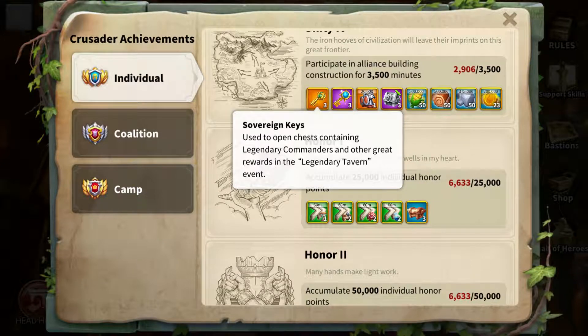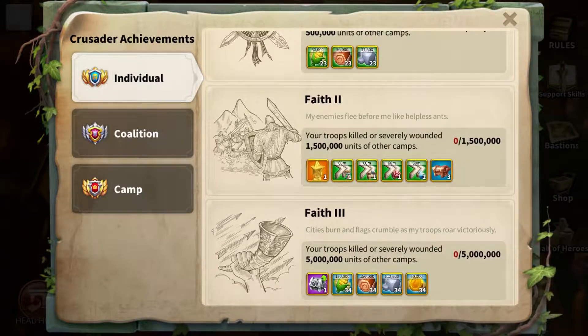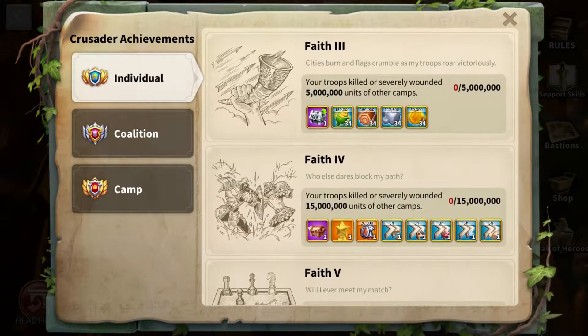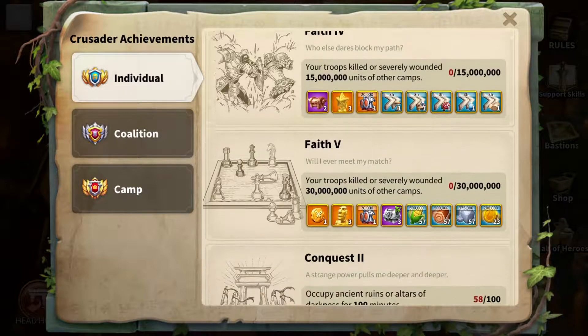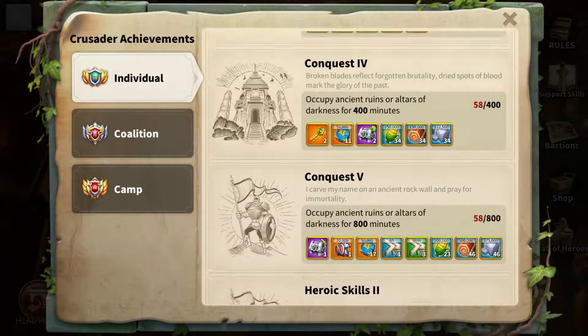So you have as many of these keys as you can prepared for the legendary tavern. I believe if you miss out or get it too late — like if it ends before the end of KVK — you can just hold onto your keys and use them the next time the legendary tavern comes around. So when the legendary tavern comes around, you need to use these keys to get rewards out of it if you're trying to get a legendary commander. Start getting those achievements done as soon as possible.